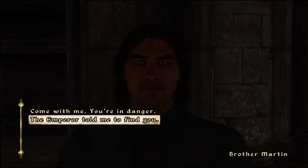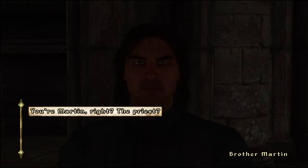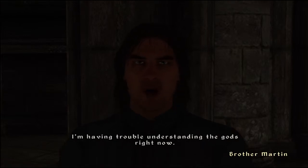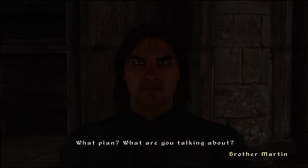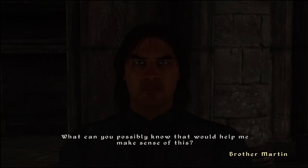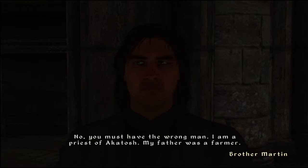The emperor told me to find you. The emperor is dead — who are you? What do you really want with me? You're Martin, right, the priest? Yes, I'm a priest. You need a priest? I don't think I'll be much help to you — I'm having trouble understanding the gods right now. If all this is part of a divine plan, I'm not sure I want to have anything to do with it. There is a plan and we're part of it. What plan? What are you talking about? I prayed to Akatosh all through that terrible night but no help came, only more Daedra. You are Uriel Septim's son. Emperor Uriel Septim?! You think the emperor is my father? No, you must have the wrong man — I am a priest of Akatosh, my father was a farmer.